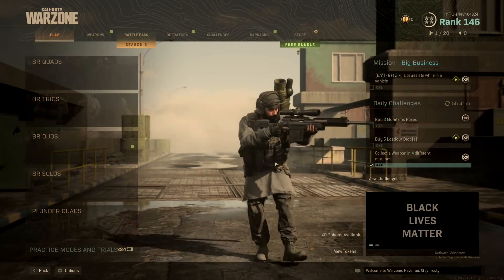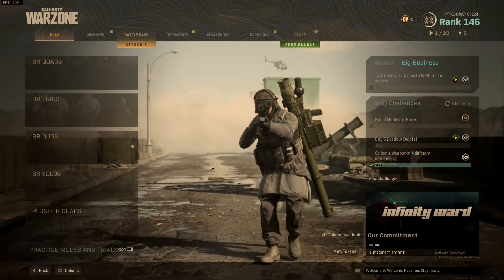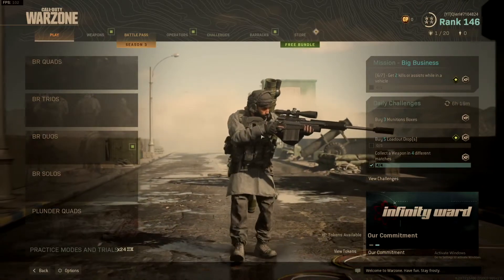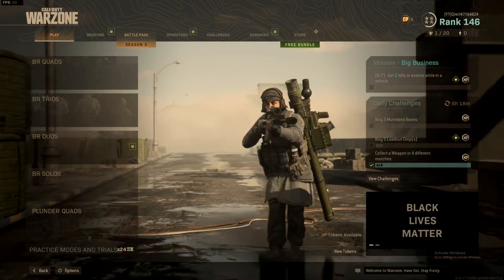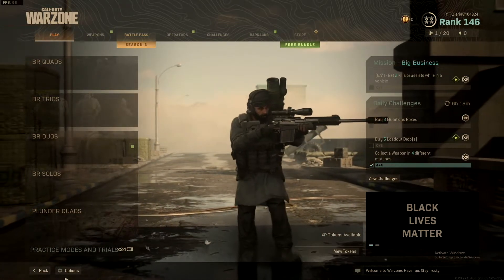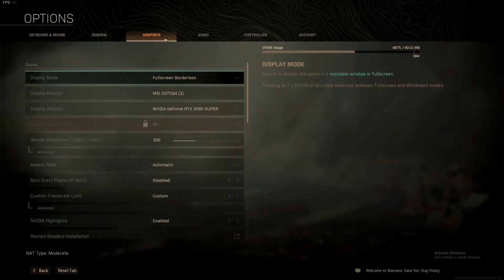Hello guys, today I'm going to show you how you can get better graphics for the PC, PS4 and Xbox One. Later on this video I'm going to show you how to do it on the consoles, but first off let's start off with the PC. On the PC you have a lot more options and you also have a graphics option that you cannot choose on the Xbox One and the PS4.